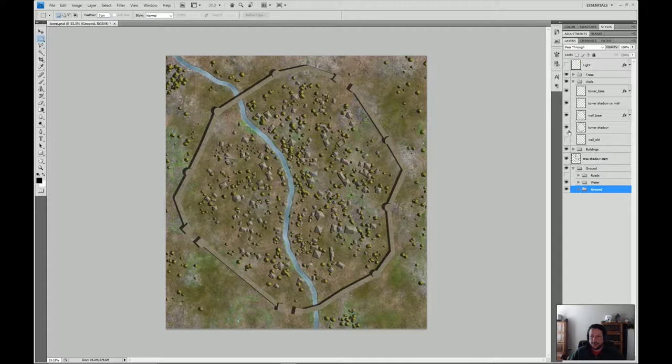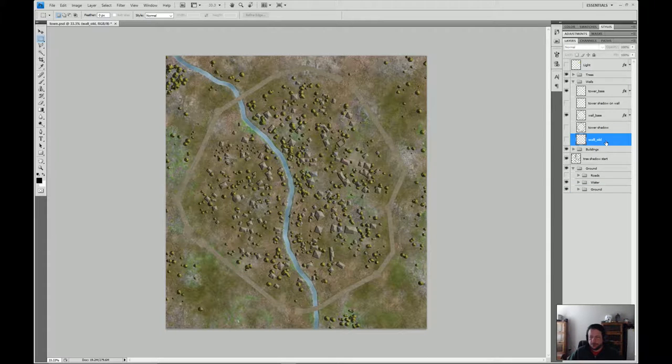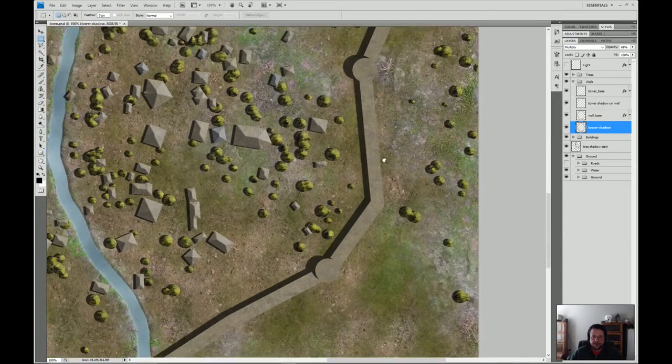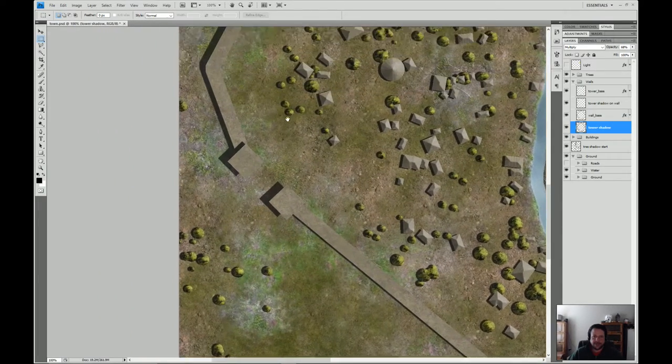We've got a number of different layers here already. Let me turn them all off and start from the bottom. Here's our original wall, which is just a little line. Then we've got a redone wall base, which is a wider kind of situation, and then we've got a tower base which is the towers themselves. What we'll do this time is remove this old wall layer because we don't really need that anymore.